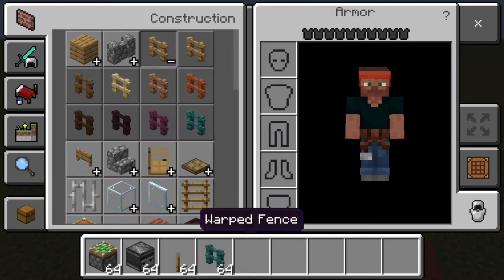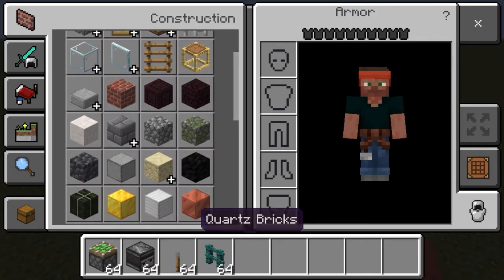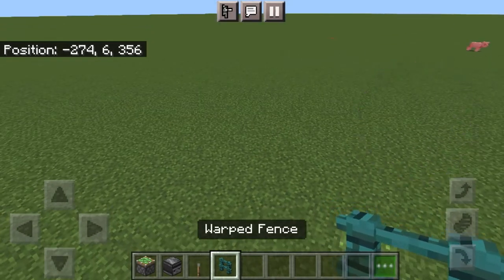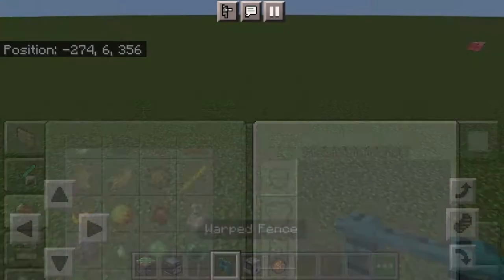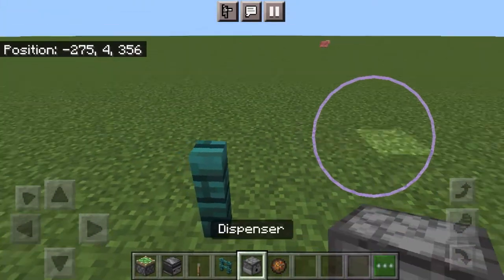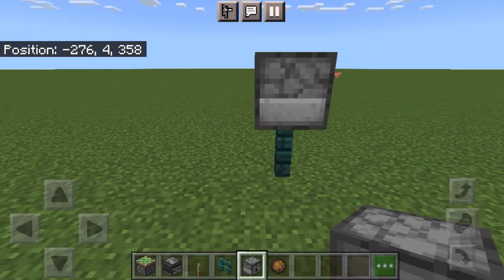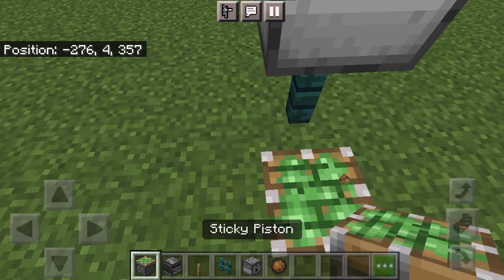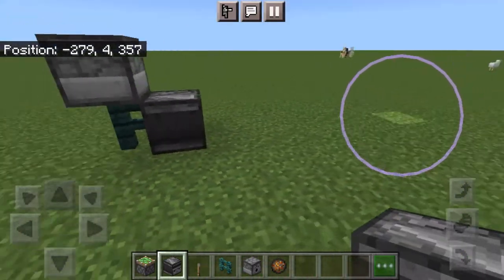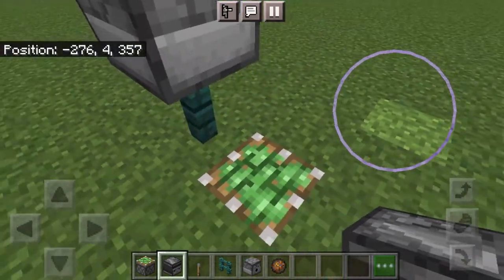Just for a bit of design you might want some fences — you only need one. After you get dispensers and fire charges, you place the fence here and then you place the dispenser in whichever direction you want it to shoot. I'm not gonna fire it up yet because it'll go rapid fire once I put the observers correctly. These observers see each other and constantly make a redstone pulse, creating a redstone clock.